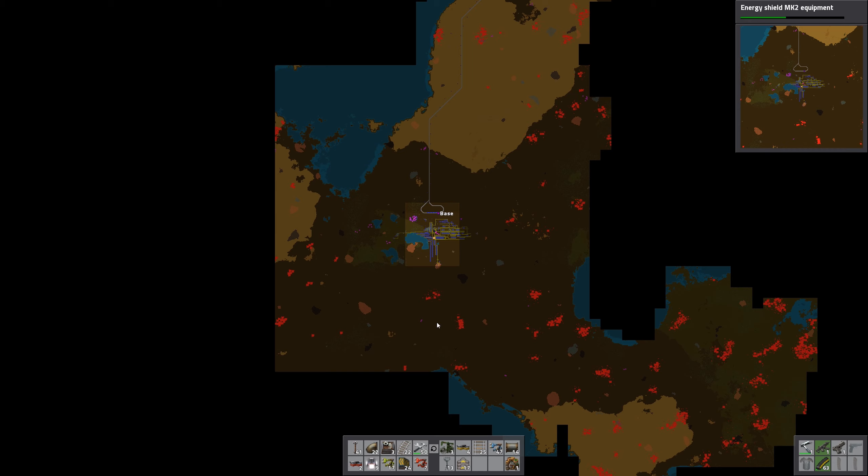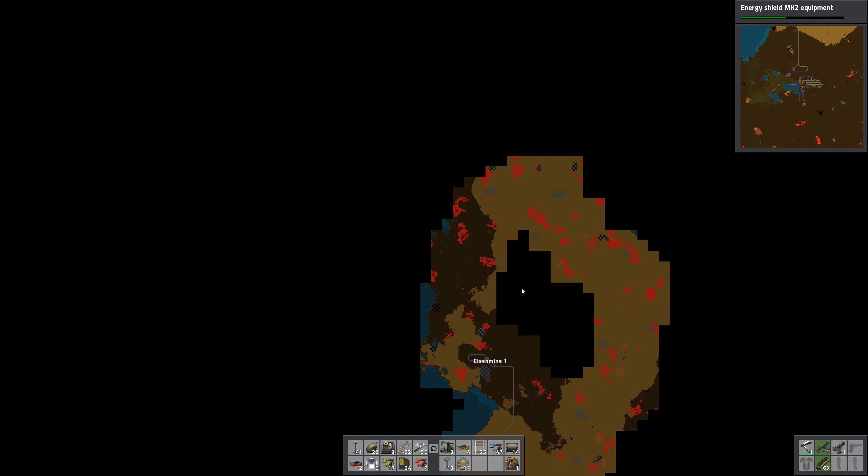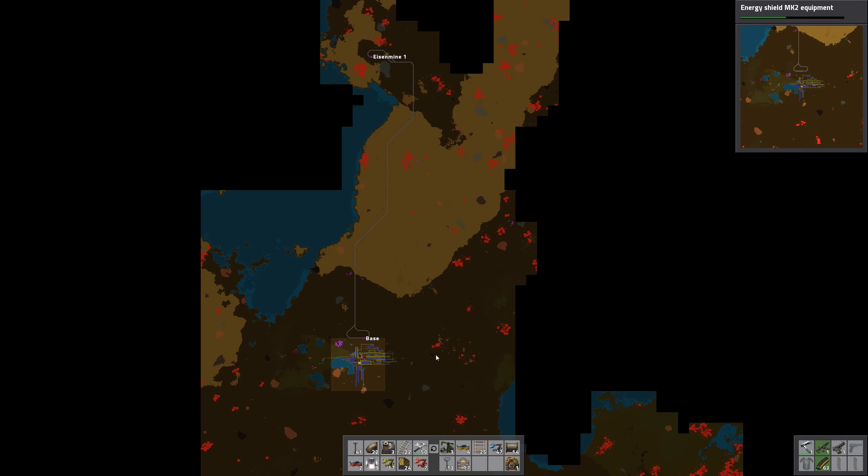I immediately noticed that you can't drag around on the map — you just have to use WASD. Nice map gen with big lakes of water here obviously.